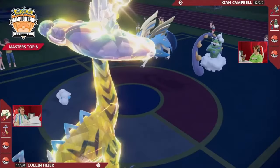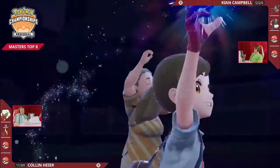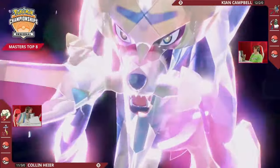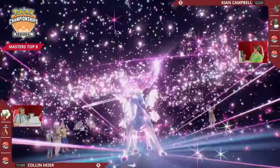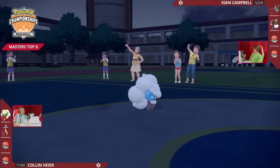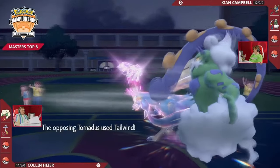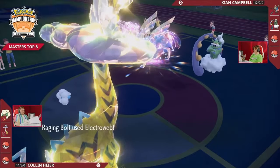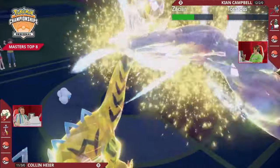Getting that speed drop onto the Zacian already, those stacked ups are another way to be winning speed. Now another Terastalization coming out — Fairy on this Zacian — looking for potential damage. Because since it is already a Fairy type, when you Terastalize into that Fairy type you gain an additional boost to the same-type attack bonus. So now Fairy attacks like Play Rough are going to do double damage — a massive amount. We know Play Rough connects 90% of the time, but we'll see what happens.